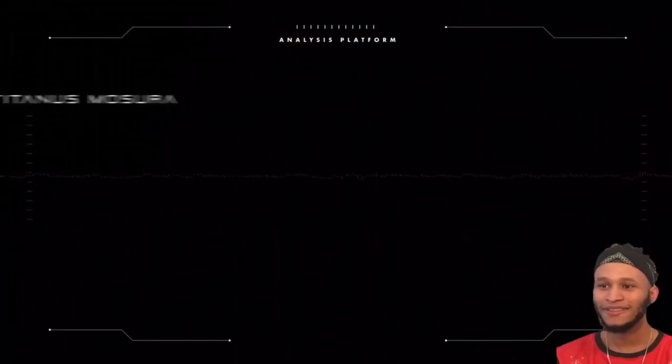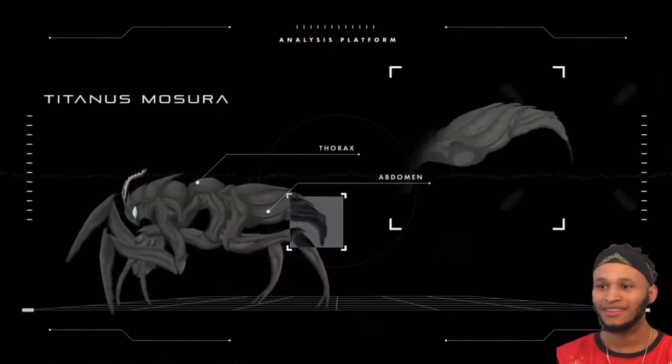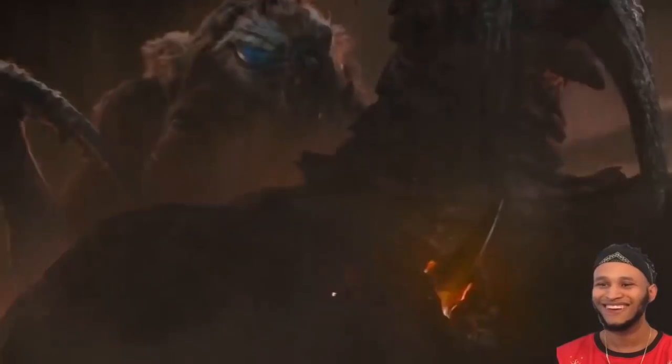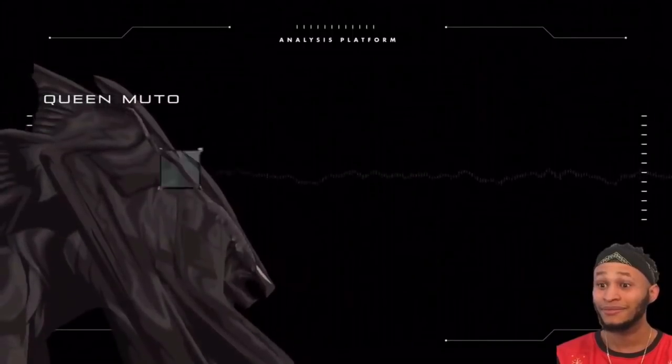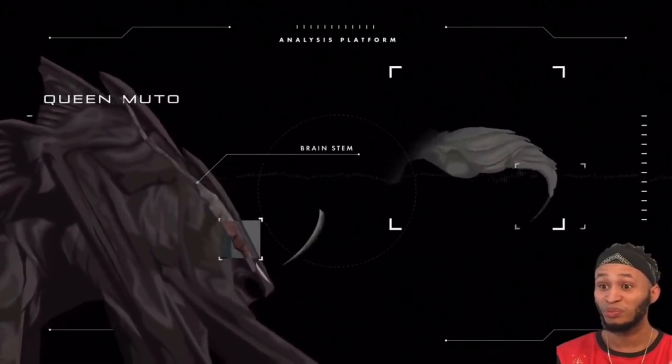Located in this titan's rear abdomen, this stinger seemingly has the capability to pierce deep. It's not officially mentioned that this stinger can inject any venomous agent, but it is long enough to reach some of Muto's vital organs — that's if the Muto lets Mothra get close enough. But is this stinger enough to win the edge?